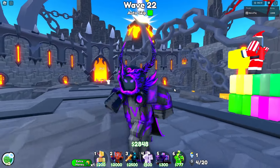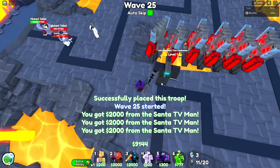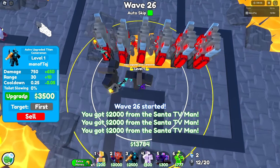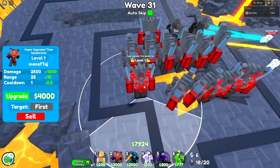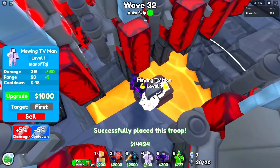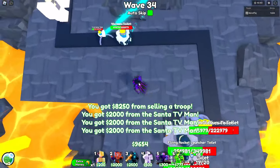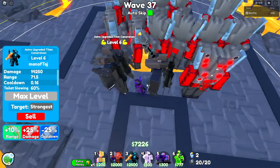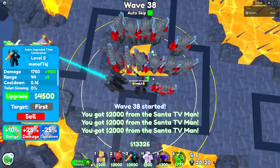Now you can start the hyper placements. On wave 24, get six hypers in a row. Also get an Astro right here and another one next to it. Get that one to level 2, then place a hyper here and another hyper here. Place your DJ TV facing this way, then get a Mewing TV right on top of it. Max both of those out, sell your front Mewing TV, and place a Leprechaun cameraman. Start by maxing out both Astros — keep one on strongest and the other on first.